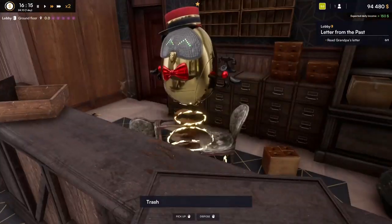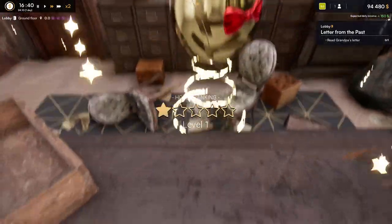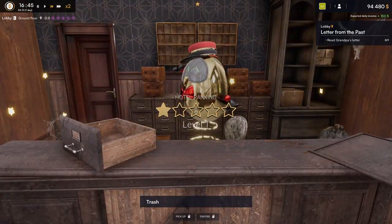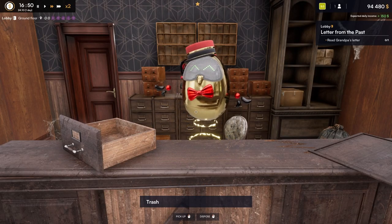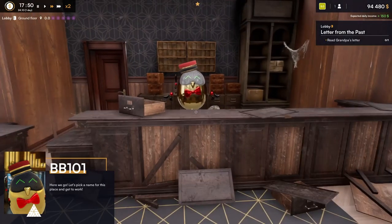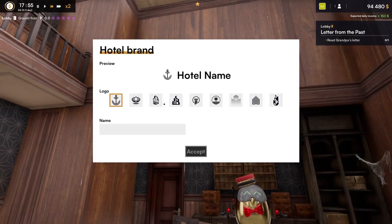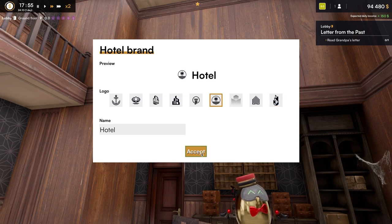Well, I hope we can make him proud as well, BB101. I do not know how it's our grandpa when you're a floating robot, but okay, we'll go with it. New quality level unlocked — we got a lot of new stuff. Let's pick a name for this place and start working. I think we can change this, so we're just going to call it 'Hotel.' I am leaving it completely up to you — let me know down in the comment section what you want the name of the hotel to be and we will rename it, as long as it is family friendly.